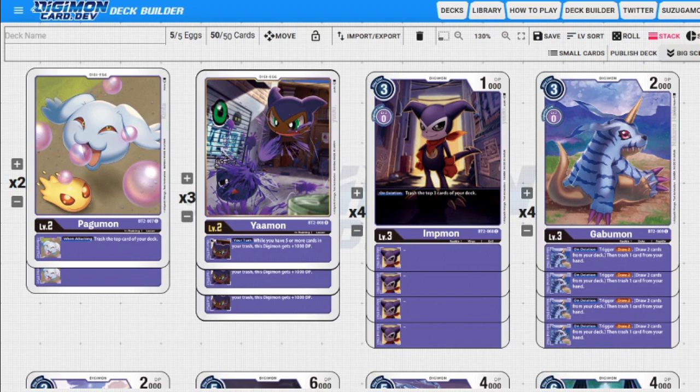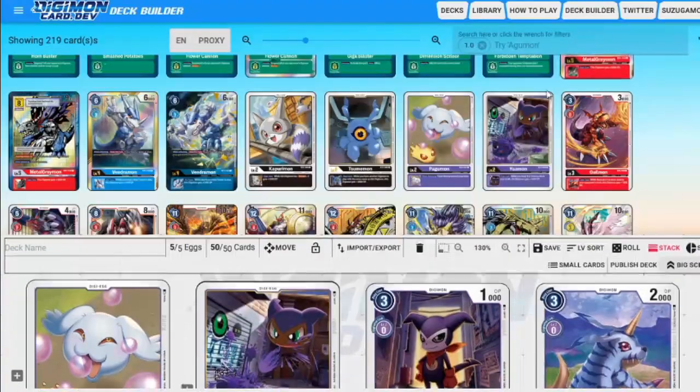Next up we have our level threes. We have a four-of Impmon: three to play normally, zero to evolve, 1,000 DP. On deletion we trash the top three cards of our deck. I don't play BLSImpmon in this deck — I play another level six that can be replaced with BLSImpmon if that's what you want. However, if you don't like Impmon and don't want to play BLSImpmon, you can replace this with Devimon.